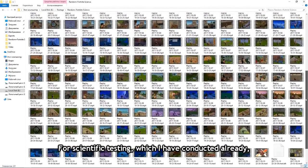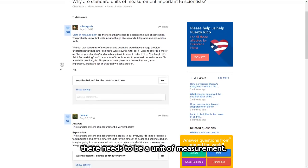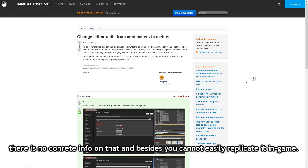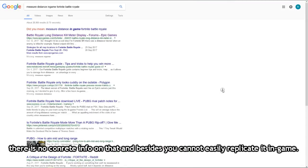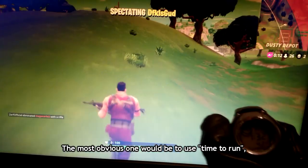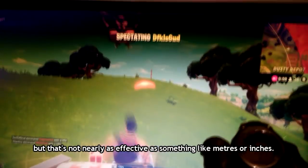For scientific testing, which I have already conducted, there needs to be a unit of measurement. I don't suppose Epic Games has shared their system — they use Unreal units, but there's no concrete info on that, and besides, you cannot easily replicate it in-game. Thus I and my crew decided to look for our own ways. The most obvious option would be to use time to run, but that's not nearly as effective as something like meters or inches.